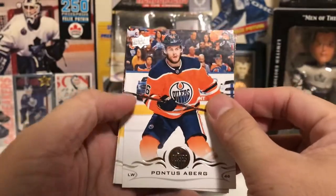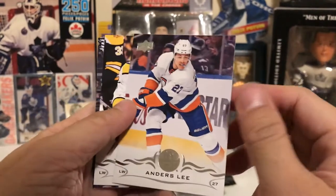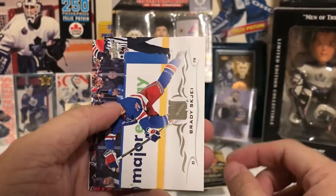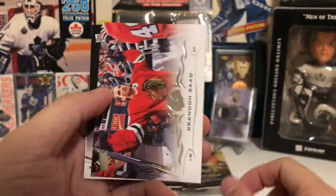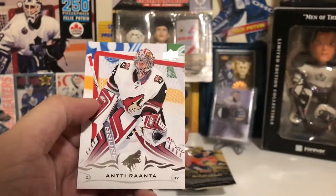First pack: we got Pontus, Burke, Jeff Petry, Anders Lee, Kevin Fiala, Brady Shkegee, Brandon Saad, Cam Atkinson, and Antti Ransai.